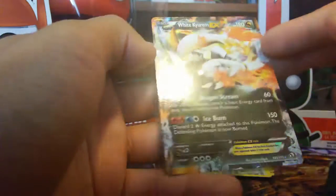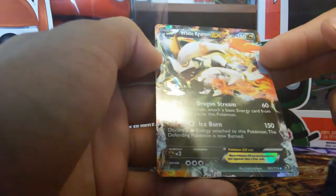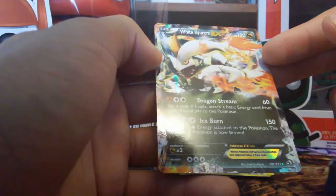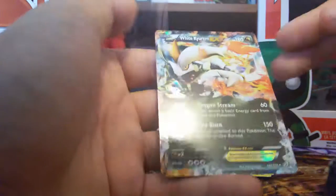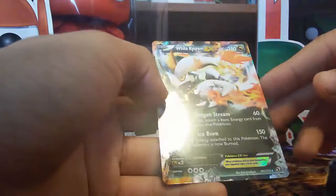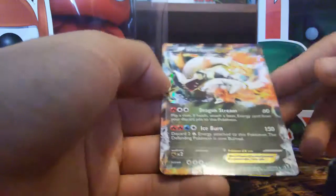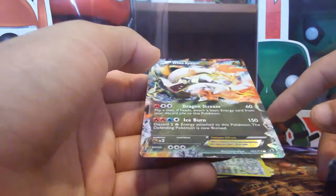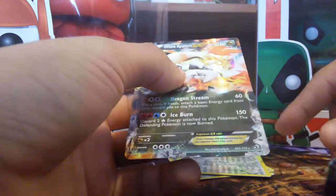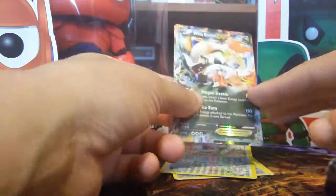Let me read this — flip a coin, if heads, attach to this Pokémon, and if any Pokémon is not burned... that is insane! That is a beautiful card. Is this still usable in TCG? I don't even know, but I can't believe I got this. I got White Kyurem! And in my other pack I got a White Kyurem regular rare, so this is really cool.